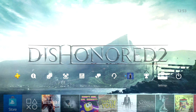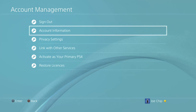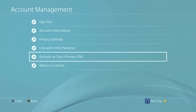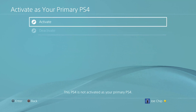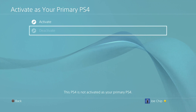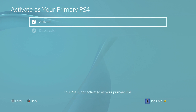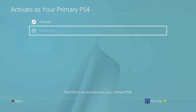The way you do that is go into settings again and go down to account management. You've got various options, but the second from the bottom is activate as your primary PS4. Select that with the X button and you've got activate and deactivate. If it's your primary PS4, it should automatically be activated as your primary PS4 already and you would have the option to deactivate. You want to select that - you want to deactivate it as your primary PS4. Once you've done that, you can go out.